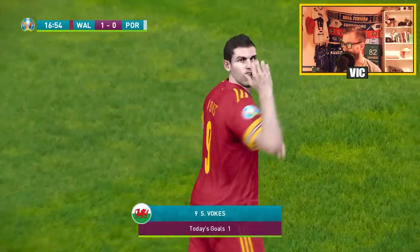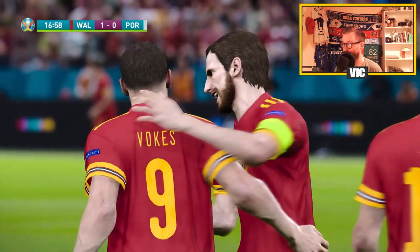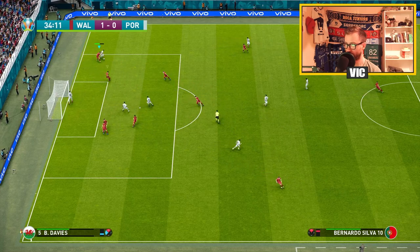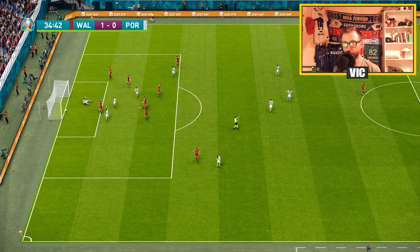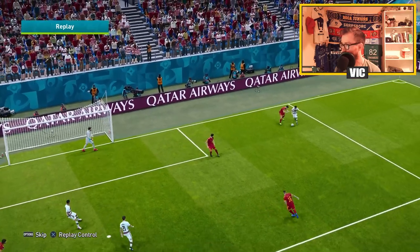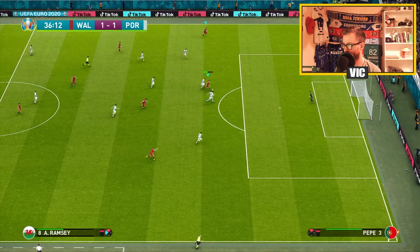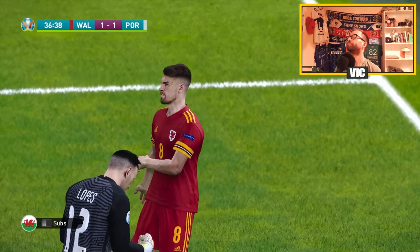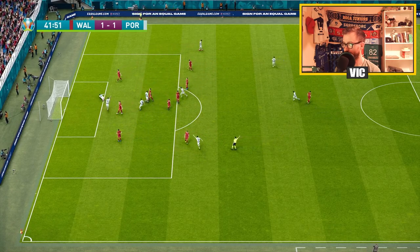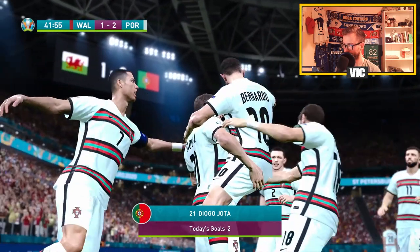Sam Vokes. Great run by Gareth Bale — we just have to use his speed. If you have a head start on your fullback, run ahead, get around, try to create something. It really annoys me that they get stuck in a passing animation and lose the ball — just do the pass instead.